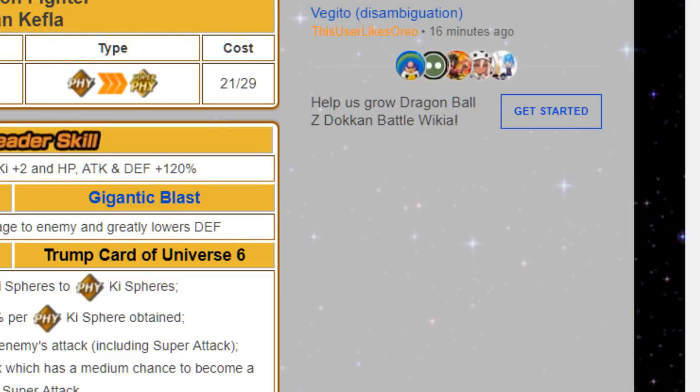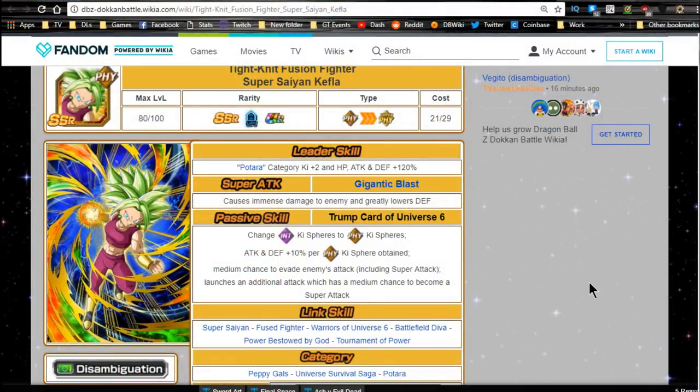Her gimmicks as a card are actually really awesome and she will be useful. She's an A-tier unit. The biggest thing I don't like about her is there's a very specific time she'll be useful and you need to set her up for success — when you do, she'll hit very hard. But having to manipulate things around you for that to work takes a notch off. Anyway, thank you for joining me — let me know what you think about Kefla in the comments below, and I'll catch you all later.